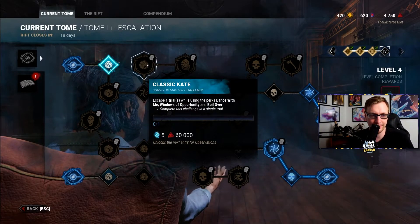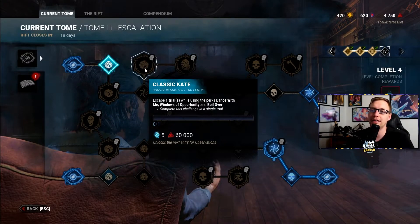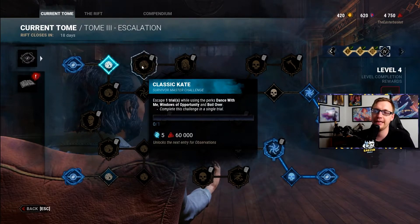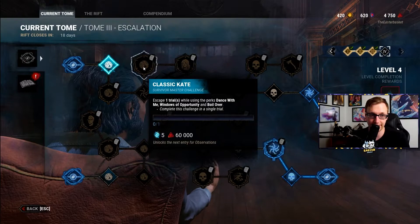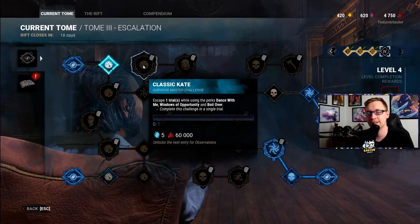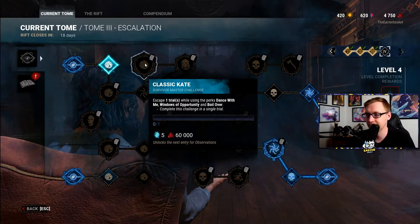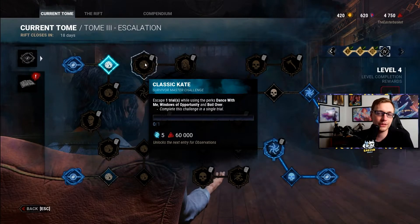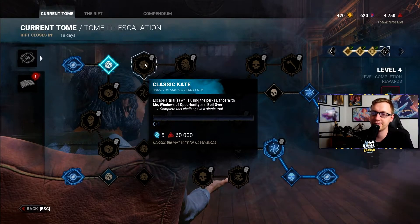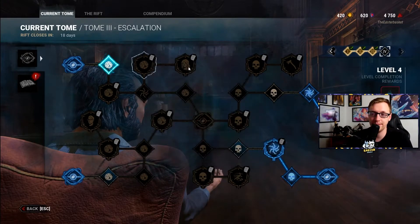Classic Kate: if you're familiar with the Adept Achievements, this is very close to what that is. Instead of two-pipping, you simply have to escape using at least Kate's three basic perks. Unlike the Achievements, you can use a fourth perk — I would recommend using an Exhaustion perk, Decisive Strike, or Borrowed Time. Use whichever fourth perk you're most comfortable with alongside Kate's three basic perks, and that should be easy.